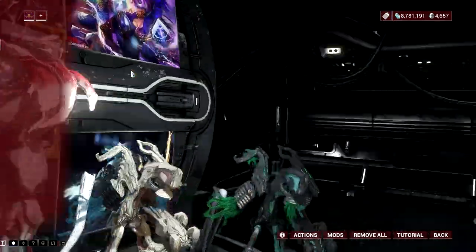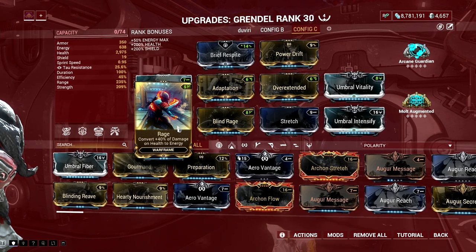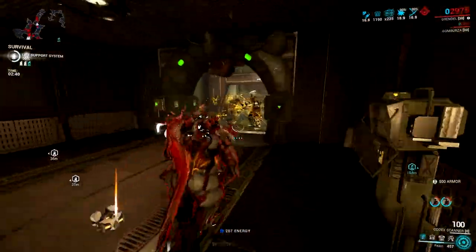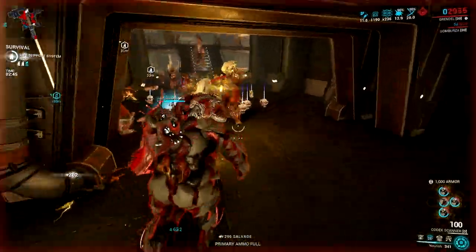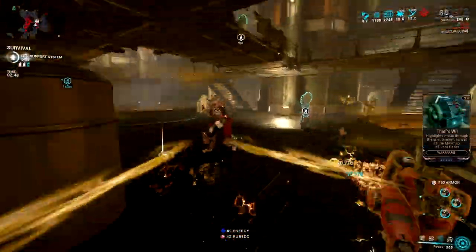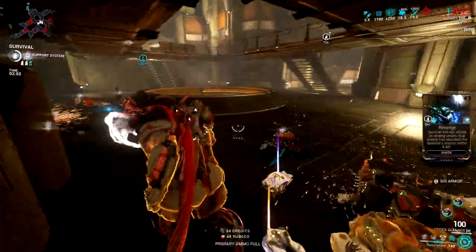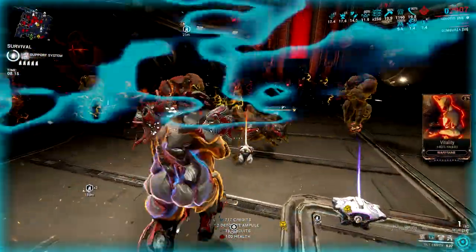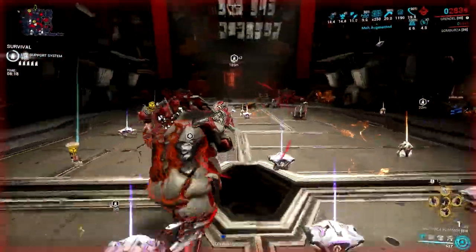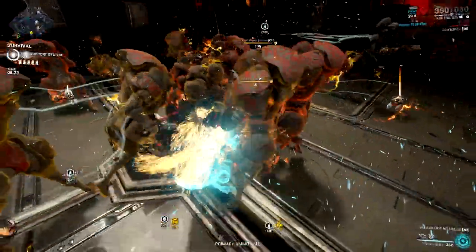Now, you might be worried about general energy regeneration with Blind Rage in the build, but you don't have to be, since the Raaj mod and Nourish will ensure that you will always have energy to cast your abilities. Speaking of casting skills, the ability rotation for this Reeve Grendel build is: cast Feast first to store enemies and enable your other abilities, then cast Regurgitate to armor-strip targets. You can also cast Reeve first to strip the shields of enemies, but that's unnecessary since Toxin will delete enemy shields fast. Just rinse and repeat the skill rotation, and by using Grendel's abilities alone you will have enough kill speed to maintain your momentum in endurance runs.